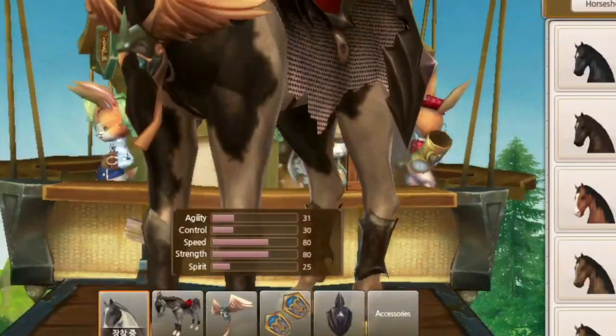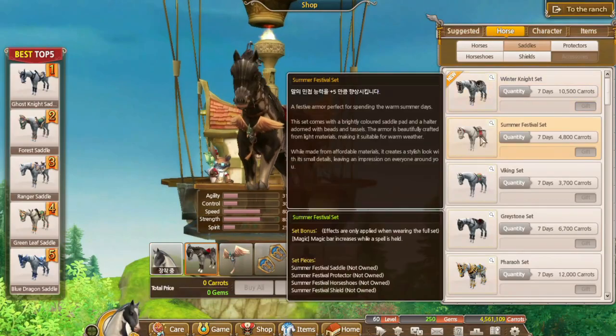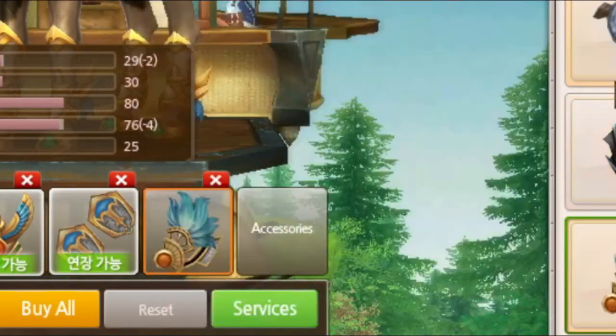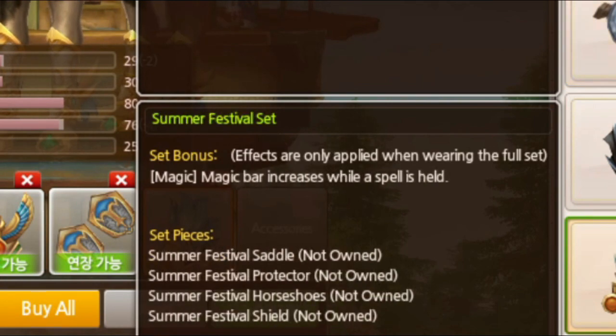Number four: always use armor, especially in magic. If you use a set of armor you can get an armor set bonus, which is very good in magic and more important in magic team.